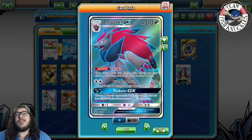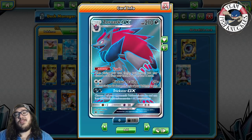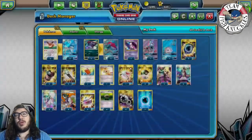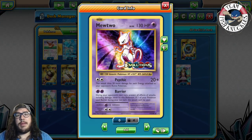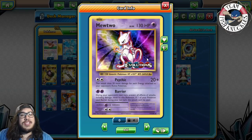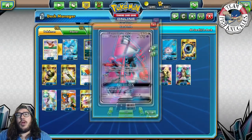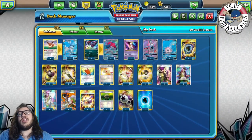We play a 2-2 Zorark for Riotous Beating — putting 90 and 30 then Zorark can beat for a knockout. With a full bench and active, it's 150, plus 30 with Choice Band is 180. We also play one Mewtwo for the Slacking attack, which does 20 more damage for each energy attached to the opponent's active — great against Buzzwole. One Lele, since we have trades and lots of Supporters.